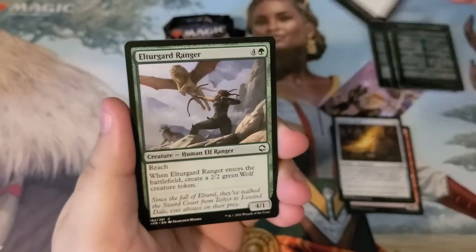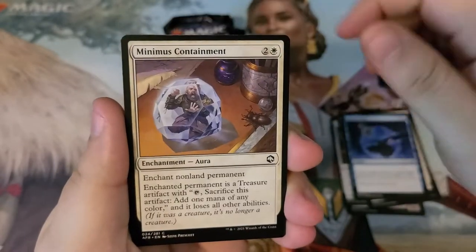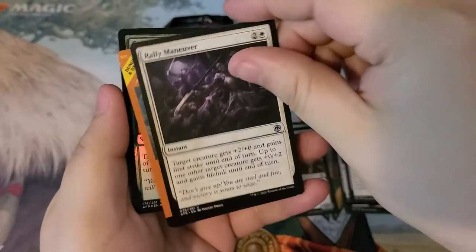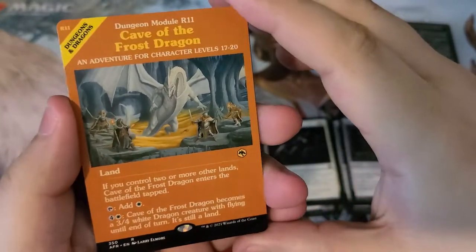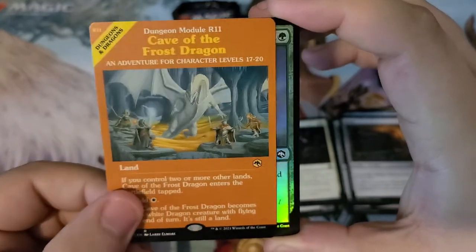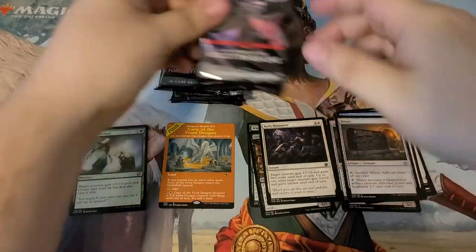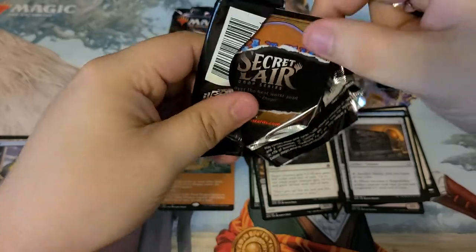Got a Drow Ranger, Ranger's Hawk, Far the Gate — a lot of commons. We got a Wild Shape, Groom Wanderer, Rally Maneuver, and oh — we have Cave of the Frost Dragon as our rare, and also our module card, which is cool. These cards are just so weird looking sometimes — it's definitely different. Compelled Duel, and we have the basic and the token on the back.